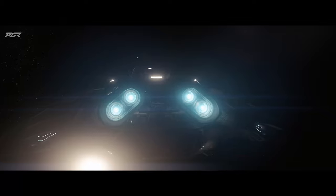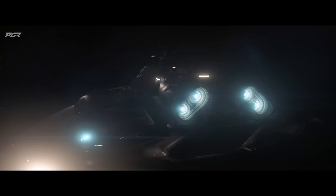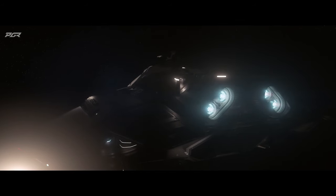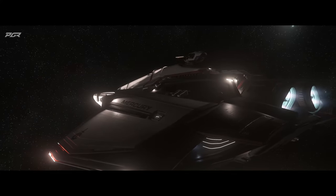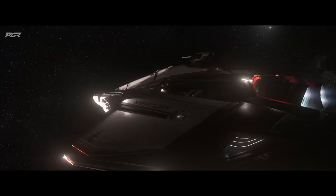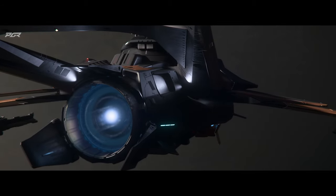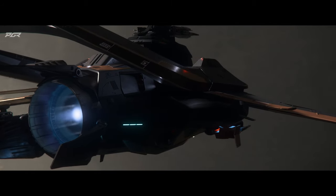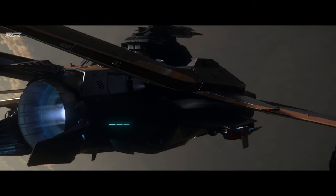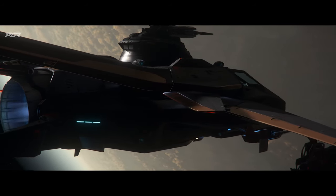Fixed an issue where a standard star will be set as the first stop when setting a route. Fixed an issue where the F7A Mark 2 had an incorrect extra power plant. Fixed an issue where the SRV towing mode HUD is offset and not facing the pilot. Fixed an issue where the chat window text becomes blurry in FPS HUD. Fixed an issue where the vehicle tractor beam will not activate. Fixed an issue where the Corsair wings do not extend with the cycle configuration hotkey but work with the interaction prompt on dash.